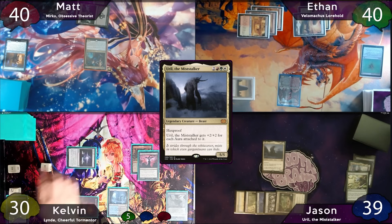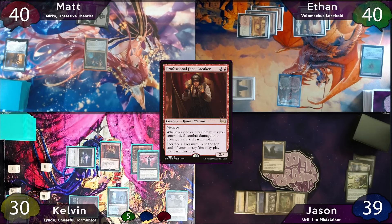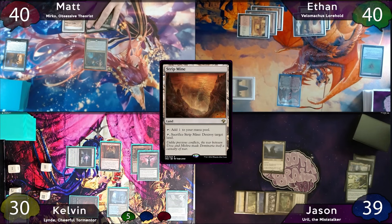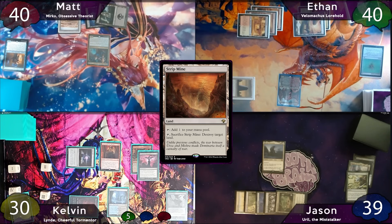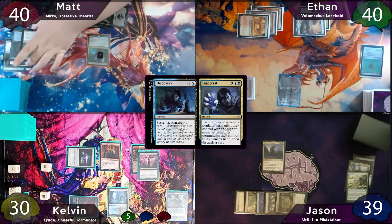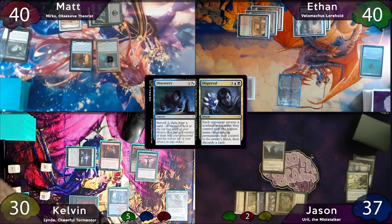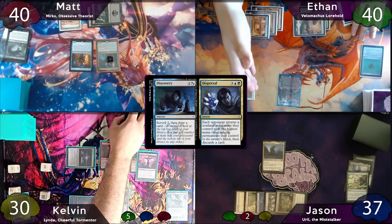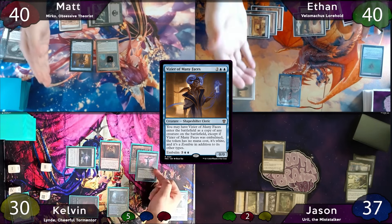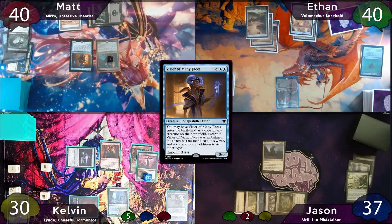Kelvin starts off by missing another land drop but taps for 3 and casts Professional Facebreaker, then passes to Matt. Matt starts off with his Strip Mine again, then taps for 3 and casts Discovery, which has him Surveil 2 and draw a card. The Surveil 2 puts Jin-Gitaxias's Progress Tyrant and Massacre Worm into the graveyard. Mirko gets a +1/+1 counter. Matt then moves to combat and hits Jason for 2 vigilance in the air. On end step, Mirko will trigger, returning Vizier of Many Faces, which copies Velimachus Lorehold. Kelvin's Blood Chief's Ascension will also get a counter.